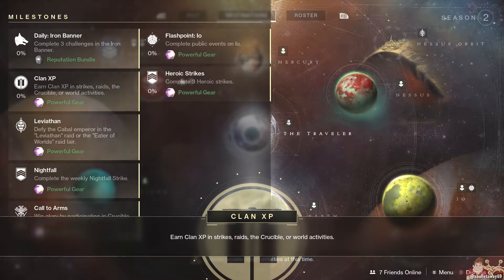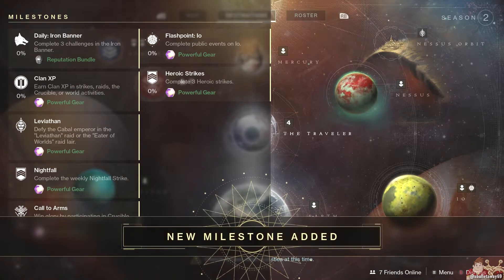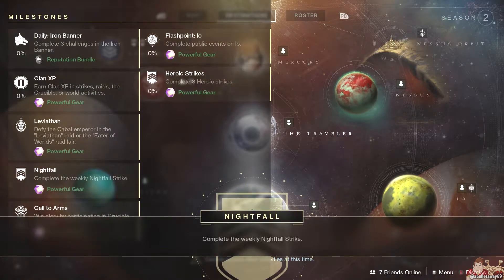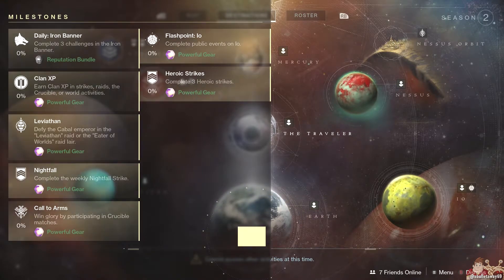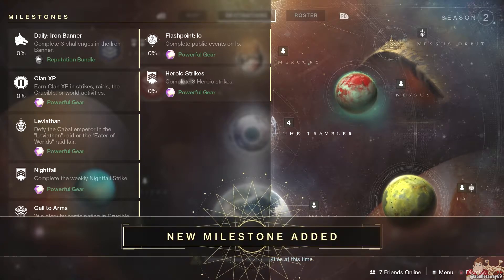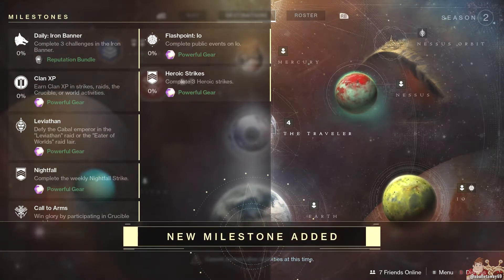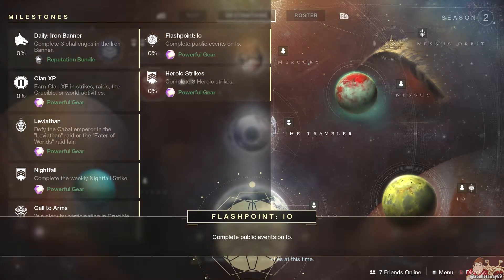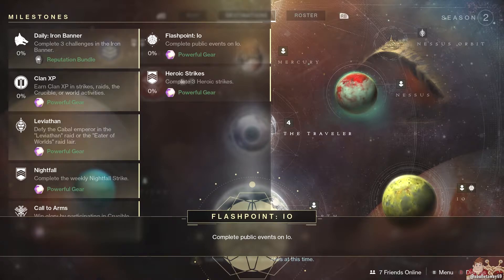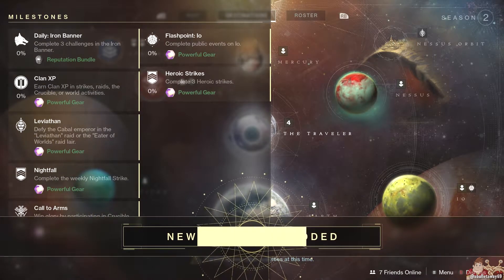Leviathan: defy the Cabal Emperor in the Leviathan Raid or the Eater of Worlds Raid Lair for Powerful gear. Nightfall: complete the Weekly Nightfall Strike for Powerful gear. Call to Arms: win Glory by participating in Crucible matches for more Powerful gear. Then the Flashpoint is on IO — complete public events on IO for Powerful gear.